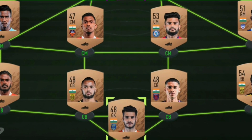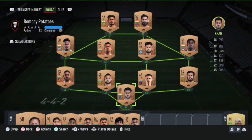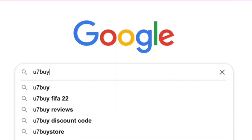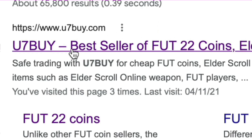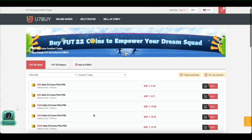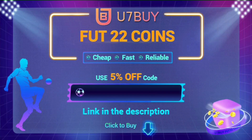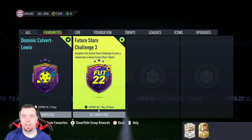Are you bored of having a bad team? Why don't you turn it into a beast team by hitting the link in the description below? Get yourself some cheap, reliable FIFA coins and don't forget to use the code 'King' to get yourself that five percent off. Let's get into the video!